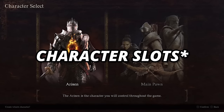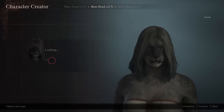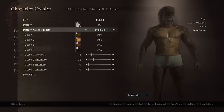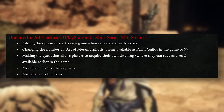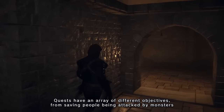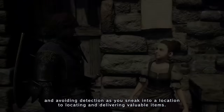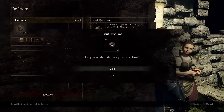While a full character creator isn't necessary since you can already change your character's appearance and vocation during play, for people who want a fresh start that option is being added. The next planned update is essentially a nerf to microtransactions: they're increasing the number of Art of Metamorphosis items available at Pawn Guilds in-game to 99. That's a significant nerf to the $2 microtransaction that let you change your character's appearance — now you can do it as much as you want for free.